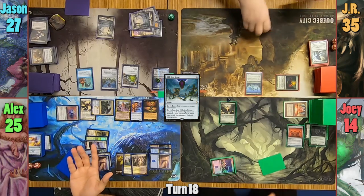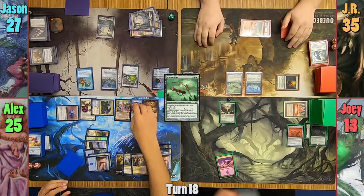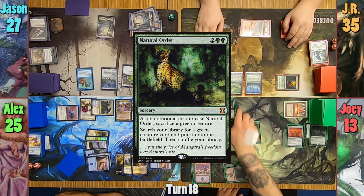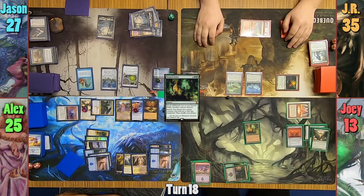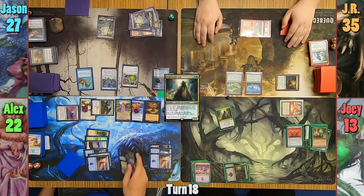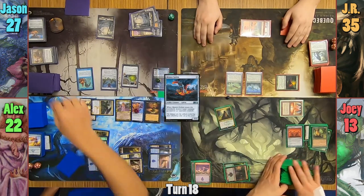JR draws and drops a Bow of Nylea before passing to Joey. Joey plays a land, floats mana with Lotus Cobra, and uses it to cast Natural Order. He sacrifices the Cobra as part of the cost and searches for a green creature, settling on an Underrealm Lich. At the end of turn, Alex loses 3 life to bring back Jason's Meteor Golem, which as it enters blows up Jason's Oblivion Stone.